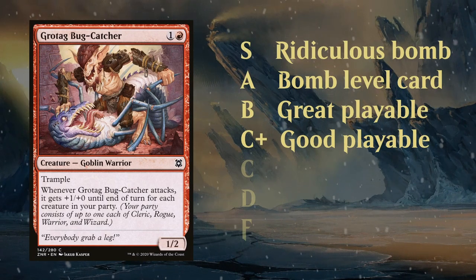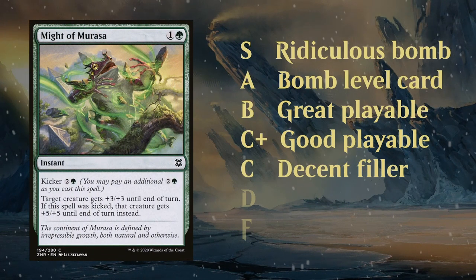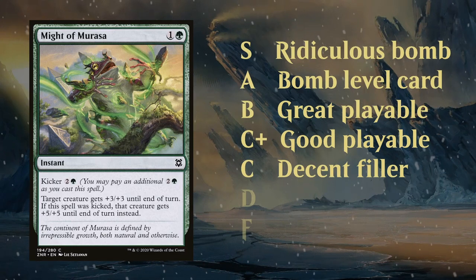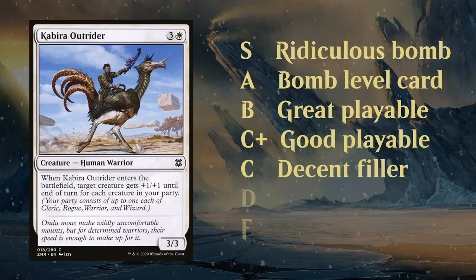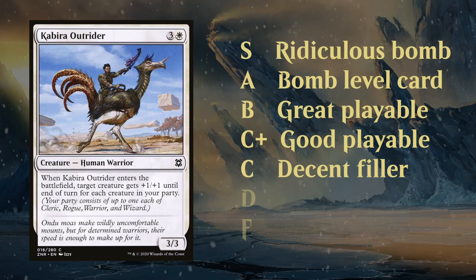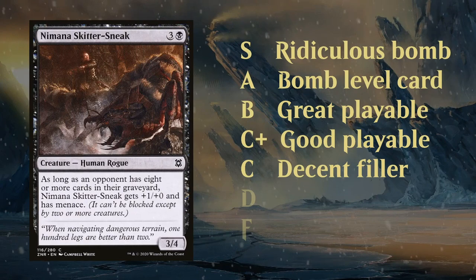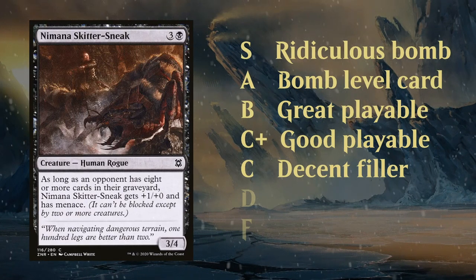Then of course we need a lot of C ratings as well. These are cards that will make your deck but every now and then you might end up cutting them if you don't have room for them. Some of the better pump spells like Might of Marassa might fall in the C rating. We've got Kabir Outrider, just playable cards that every now and then you might end up cutting from your deck if they don't have a ton of synergy. Skiddersneak, one of the more mediocre cards but every now and then you'll still play.